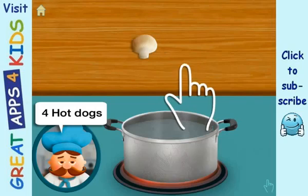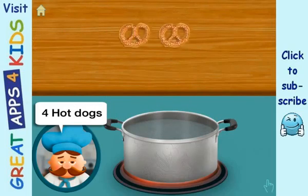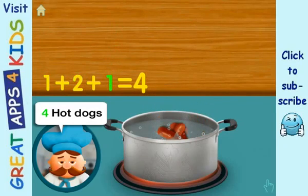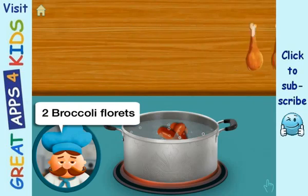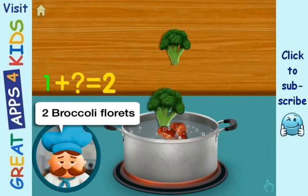We need four hot dogs. One, adding two, adding one, all together equals four. We need two broccoli florets. One, adding one, all together equals two. Great!